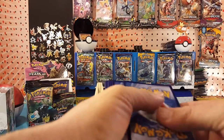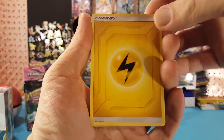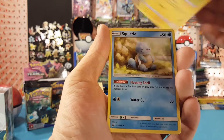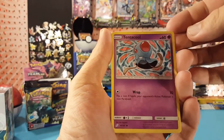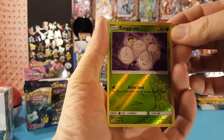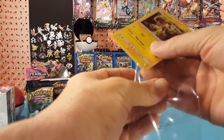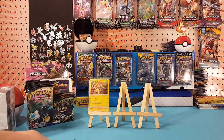All right, we have electric energy, Omanyte, water memory, Golduck, Joltik, Blitzle, Squirtle taking a little nap under a tree, looks like Tentacool, Paras. Exeggcute is the reverse and Xerneas is our holo rare — very nice. Starting off with a hit!